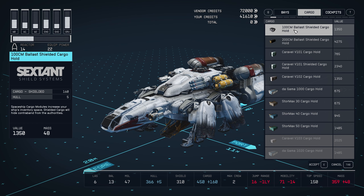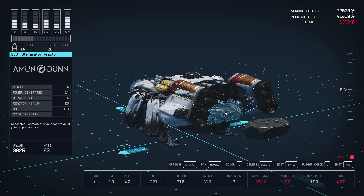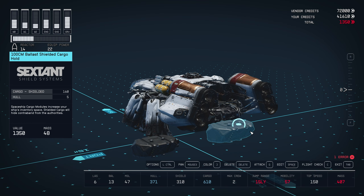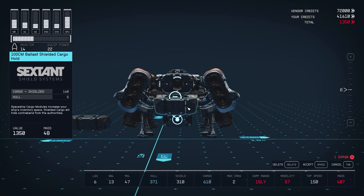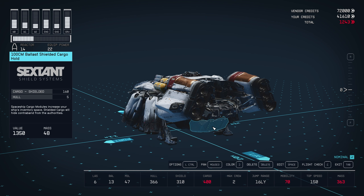When you find one you like, buy it and place it next to your ship. Yank off your current cargo hold and put the new one in its place. You can then delete the old cargo hold, and all of your stored items will be transferred over to the new one.